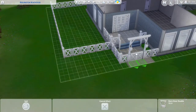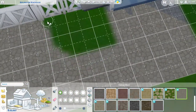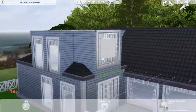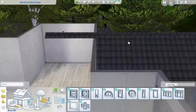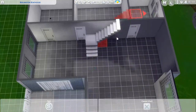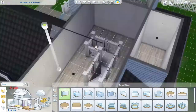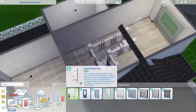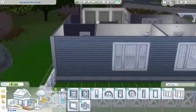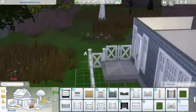In a minute you're going to see me struggle with the staircase. I wanted it to wrap around from the front to the side. Didn't happen, but it looked good in the end. Downstairs we've got the kids bedroom. Upstairs we have the master bedroom with a bathroom — not an en suite, a bathroom. We use mostly Cats and Dogs and Parenthood packs.